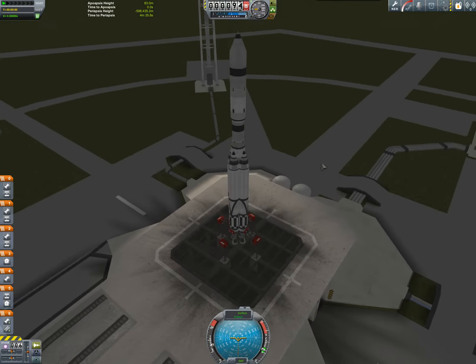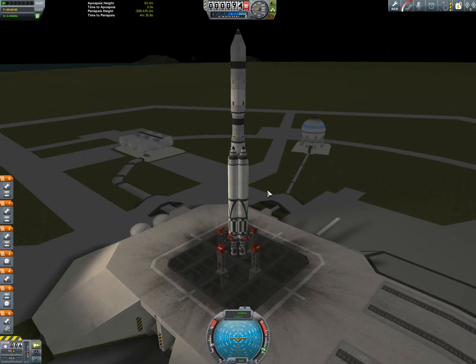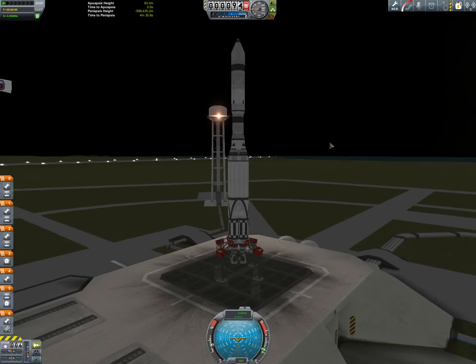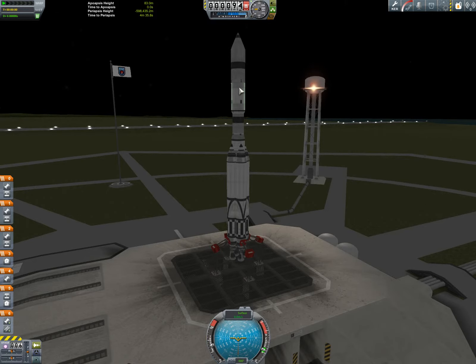So basically, the originals are all called Brunhilder A with a number, etc. And then I made a second set that uses four-way symmetry on the first stage, and I'm calling it Brunhilder B. So this is a Brunhilder B-2 rocket with a Sigurd B-2 upper stage.